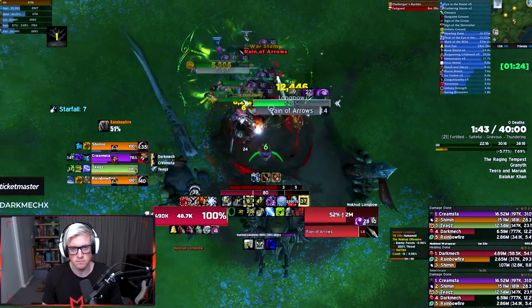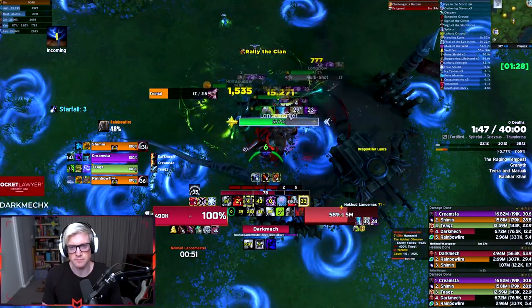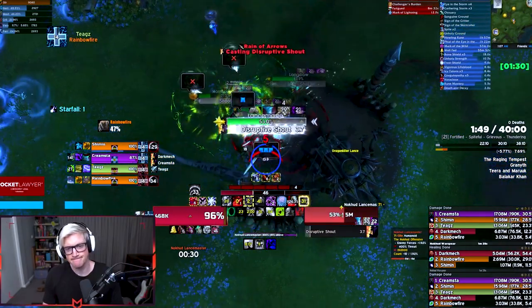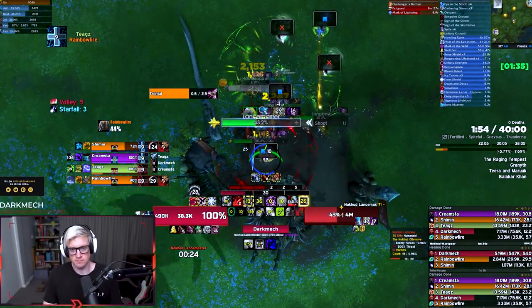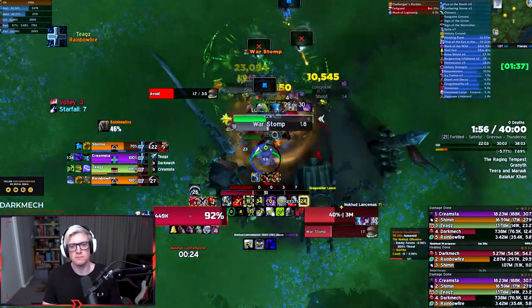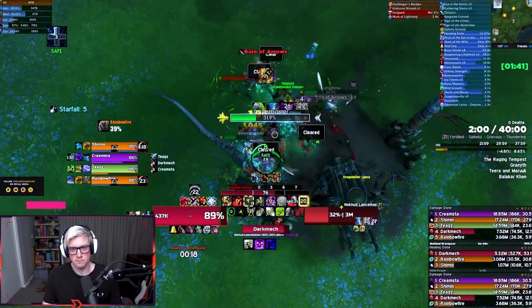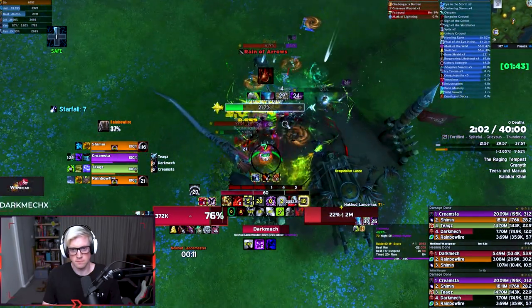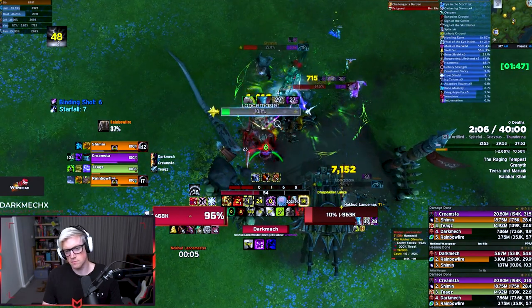Landsmasters always need to be faced away from your group — they have a Cleaving Strike. They'll also do a War Stomp, which melee just needs to move out of and back in. They'll cast Disruptive Shout which needs to be interrupted, otherwise people will get spell-locked for 6 seconds and your group takes AoE physical damage. You can elect to double that pull with hero at the start or just play it single as we've done.